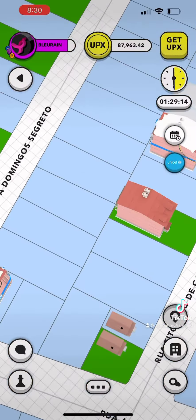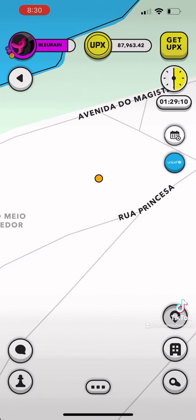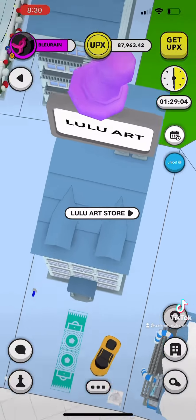We also have an art store. Look at Lulu's Art — coming over here, you just got to go over there. Lulu's Art Store. So we have some pretty nice block shops. She's got her car out there, crest looking good.